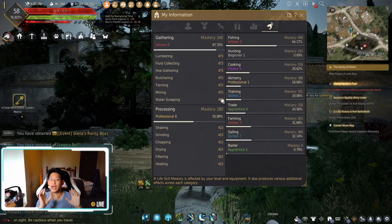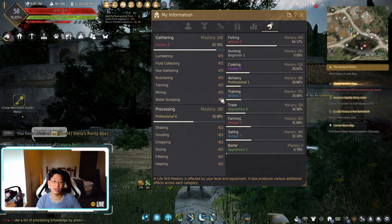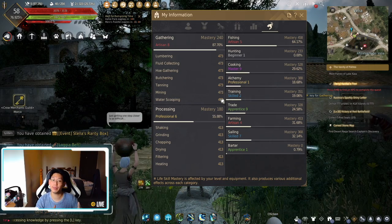Now that we've covered what gathering is, we're going to be focusing mainly on butchering. The reason for that is because that is what I personally do with my gathering — I got my rank to Artisan 8 mainly through butchering.